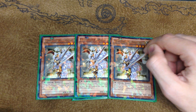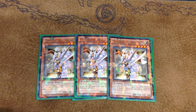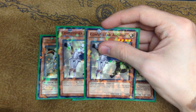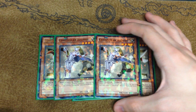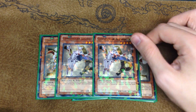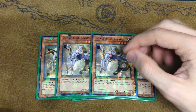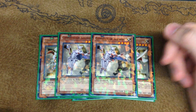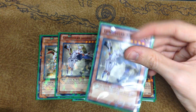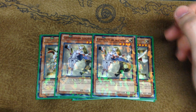He then played, similarly to Constella Pollux, two copies of Constella Algeidi. Constella Algeidi is similar to Pollux except when this card is normal summoned it activates and allows you to special summon one Constella monster from your hand. So it's worse than Pollux because it is considered to activate, which is why it's played at a lesser number. It can also be Magged, but it's a card you want to play to give you more speed to your Kaus plays.